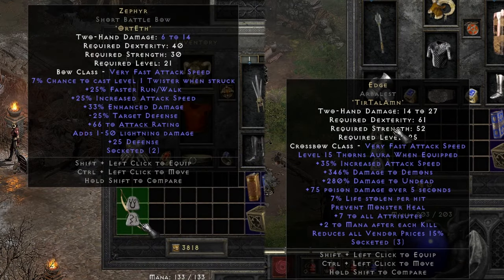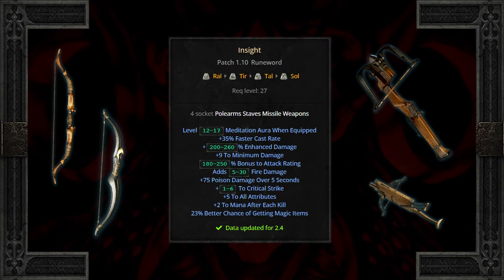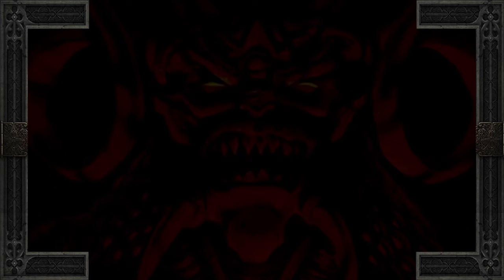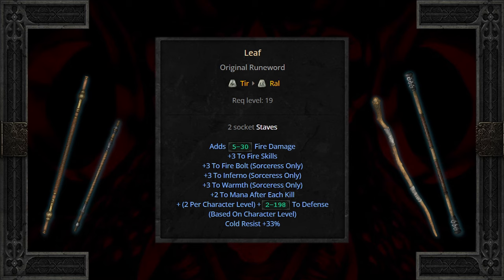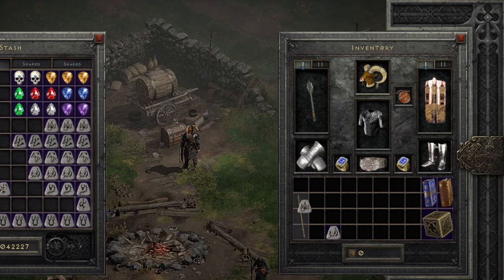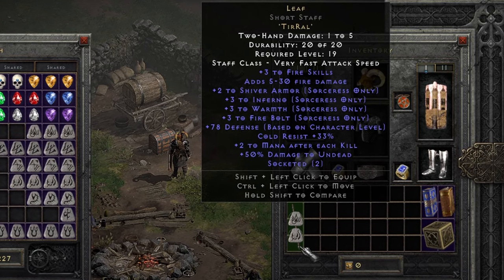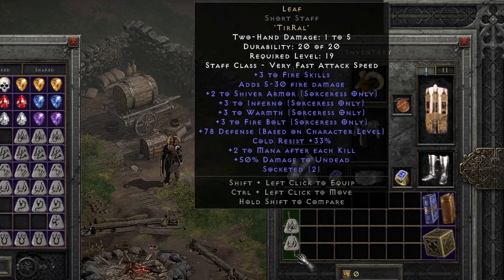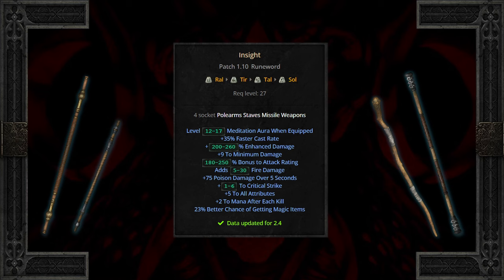Both of these can be great in either bows or crossbows. Four socket missiles found in Nightmare can build Insight as well, which picks up the same affixes and then domination ensues. The sorceress is limited to one staff in normal, but finding a two socket staff can build Leaf, which has great fire affixes. Also remember, whatever staff you build into will also keep its original character affixes, providing the sorceress some awesome early skill potential. Side note: Leaf's plus 3 to fire skills benefits druid and assassin fire skills as well.